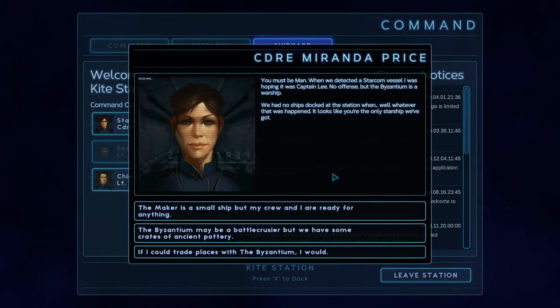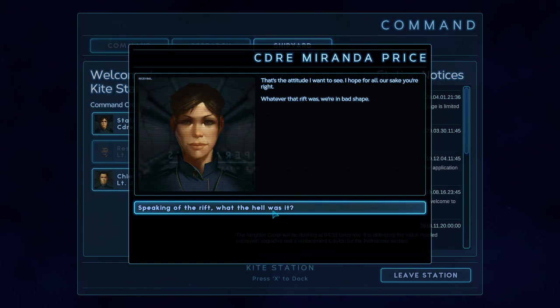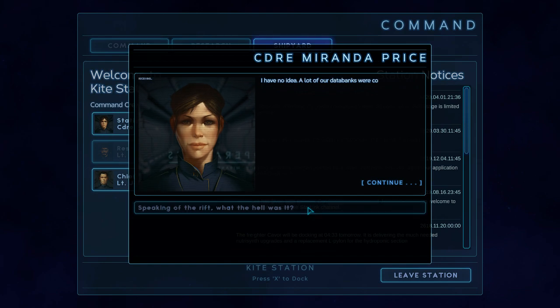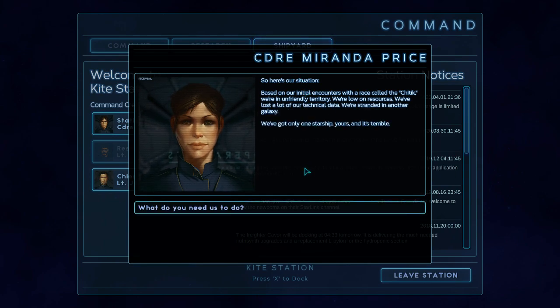You must be mad. We detected a Starcom vessel — I was hoping it was Captain Lee, no offense, but the Byzantium is a warship. We had no ships docked at the station when, well, whatever that was happened. Looks like you're the only starship we've got. The Maker is a small ship but my crew and I are ready for anything. That's the attitude I want to see. I hope for all your sake you're right. Whatever the rift was, we're in bad shape. We're in unfriendly territory, low on resources, lost a lot of technical data, stranded in another galaxy, only one starship — yours — and it's terrible. Yeah — honest, but hurtful.